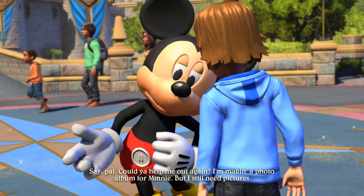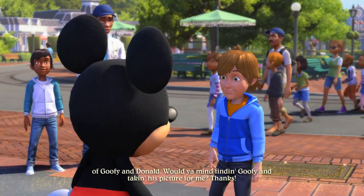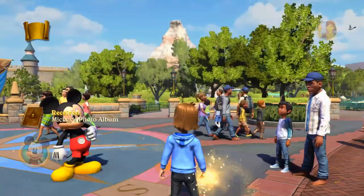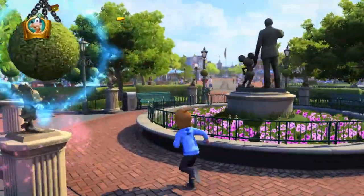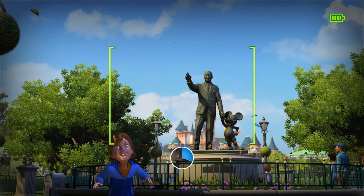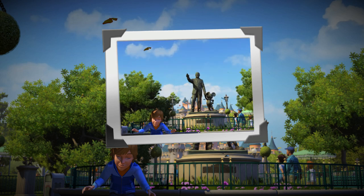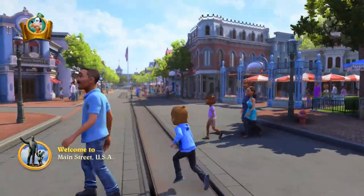Mickey says: 'Could you help me out again? I'm making a photo album for Minnie but I still need pictures of Goofy and Donald — would you mind finding Goofy and taking his picture?' We can do that — we can take some really bad pictures. Let's go find the Goof and take a really out-of-focus badly-framed picture. What's this bouncing sign? Oh, you can only take photos in certain places — that's why it's so badly framed, because it's doing it automatically. I missed it. Looks like he's praying or something. One of six photos — let's go find the Goof.